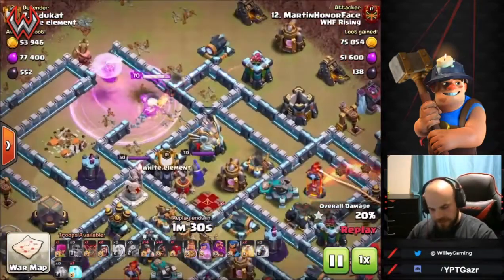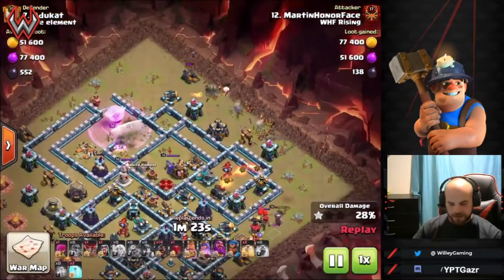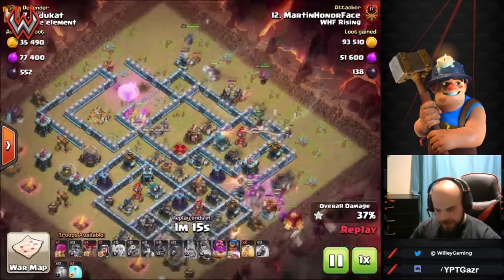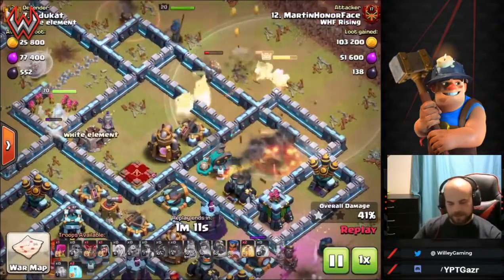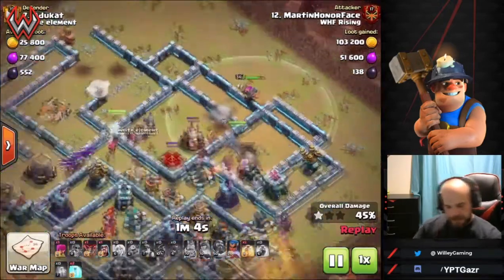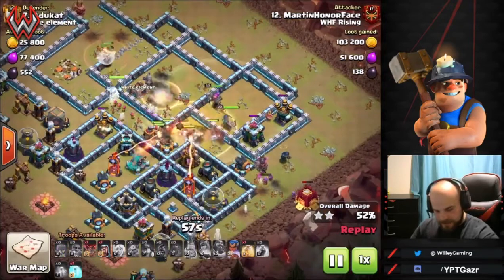The eagle is down, the king finishes the funnel, and now miners are coming in. Usually miners come in first and start working through the first layer of buildings, then you see the warden, then hog riders behind him. They're all grouping up — he needs a heal spell but uses the warden ability instead. Try not to pair the warden ability with a heal spell because it's kind of pointless. Use the warden ability, then save the heal spell for the second scattershot.